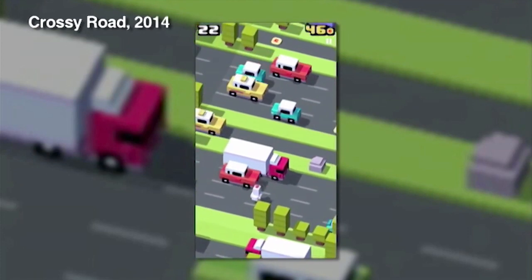Last year, Melbourne developer Hipster Whale had a mega hit on their hands with the tap-happy vertical hopper Crossy Road — basically a new take on the classic Frogger. Well, now they're back with another arcade reinvention: Pac-Man 256.